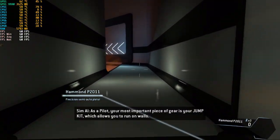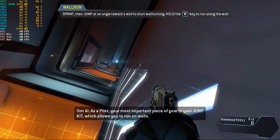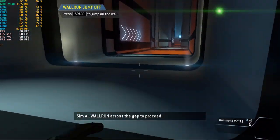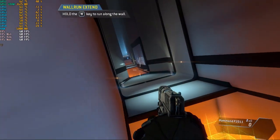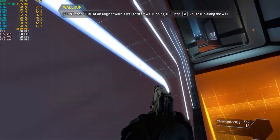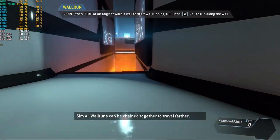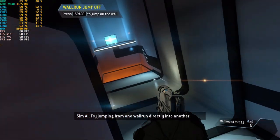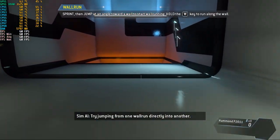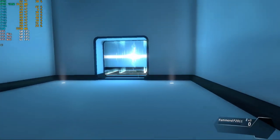As a pilot, your most important piece of gear is your jump kit, which allows you to run on walls. Wall run across the gap to proceed. Wall runs can be chained together to travel farther. Try jumping from one wall run directly into another. Well done.